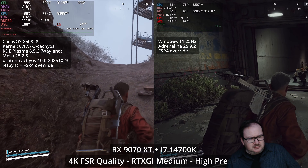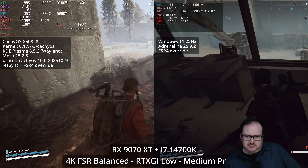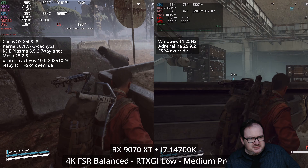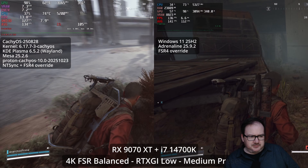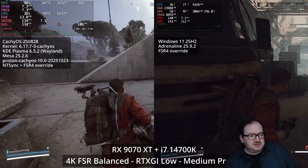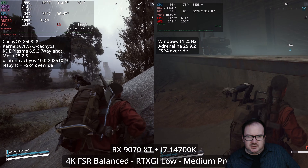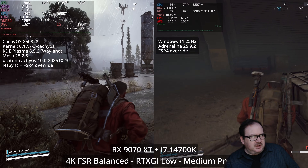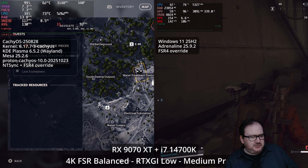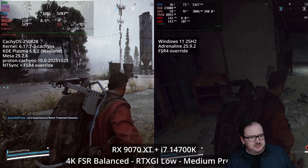Moving on to even lower settings — which I'd say are the minimum I'd play with if I want to push the frame rate towards 144Hz on a 4K 144Hz monitor — FSR Balanced with low GI and the medium preset still looks quite good. Now you're getting into the mid-100s: 130, 140, 150 FPS. If you've got a 144Hz monitor this could be the setting for you and you'll have a very smooth experience.